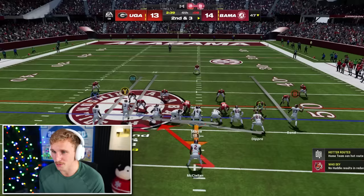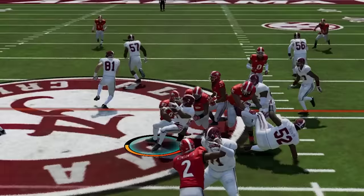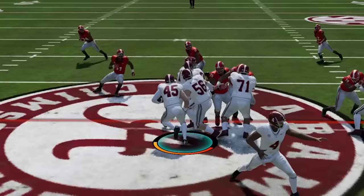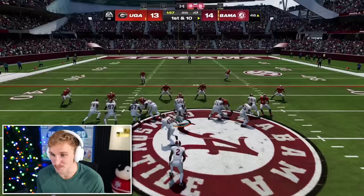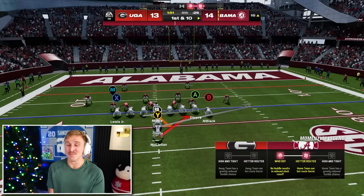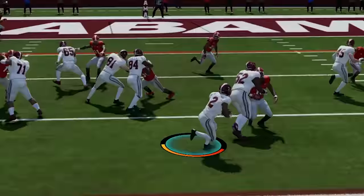We're going with a counter run, see if we can catch him sleeping. Got dragged forward to inches — that's nice. I don't know who Bama's fullback is, but I know he's good for a yard. Play action — oh my God, he's there. And he came down with a hit. Bama's going to steal this game. Hand off to the edge, amazing blocks, but I couldn't do anything with it. That's on McClellan right there.